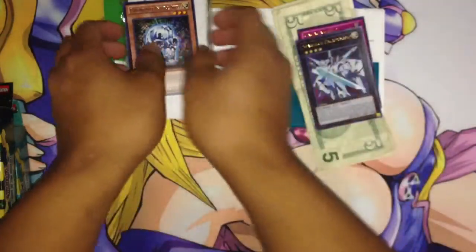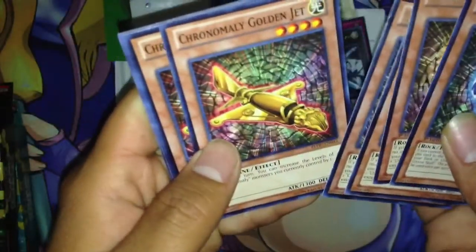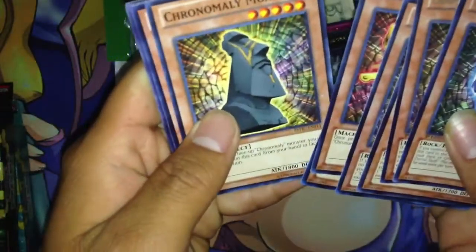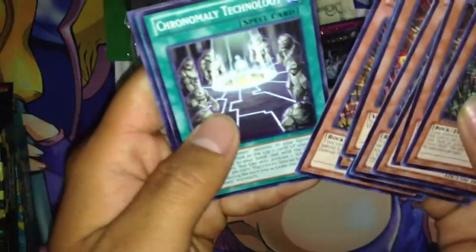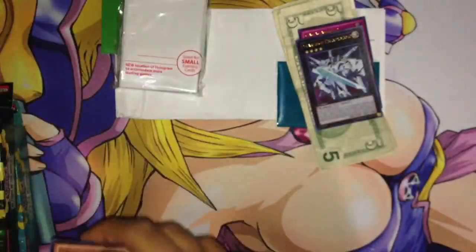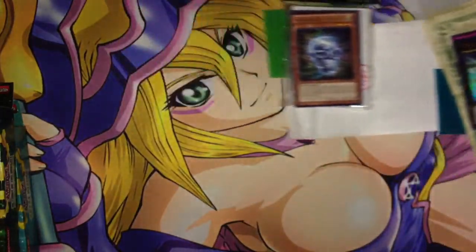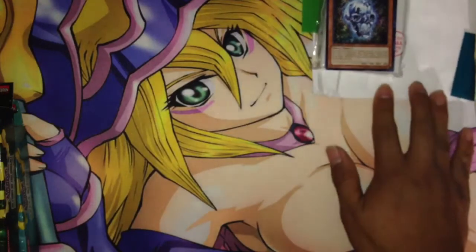In return I will be sending out one Chronomaly Crystal Skull, three Chronomaly Crystal Bones, two Chronomaly Golden Jets, two Chronomaly Moi, and two Chronomaly Technology. And also a pack of Ultra Pro sleeves. For those of you guys who are watching, check out his channel — link will be in annotation and also in the description bar below.